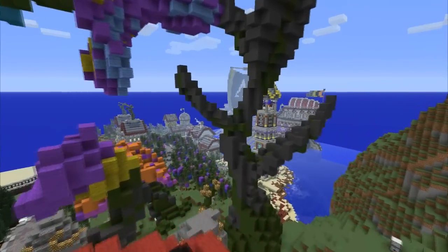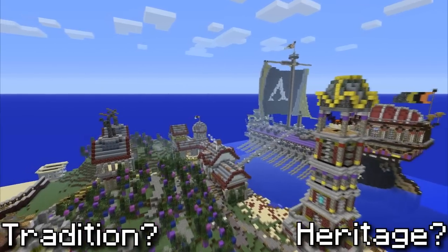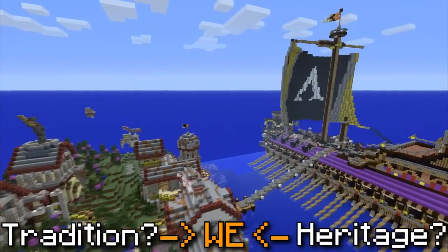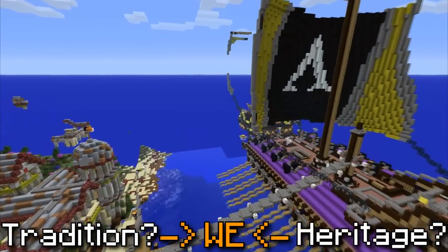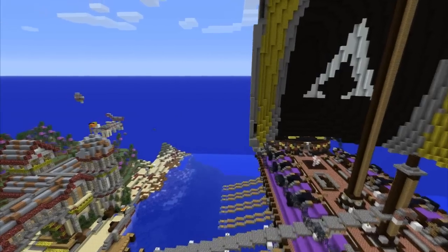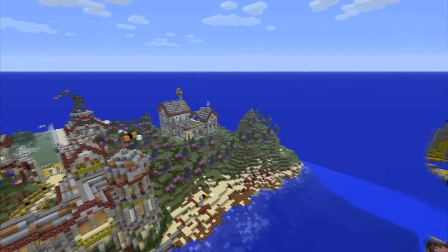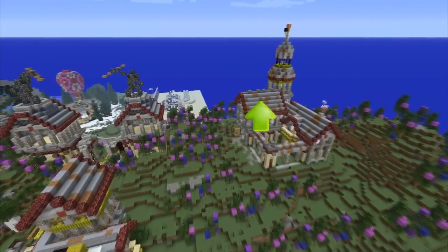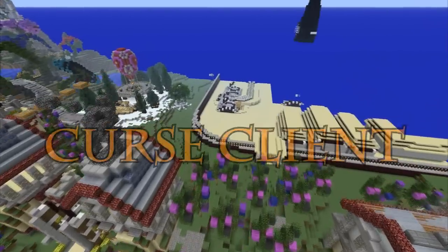Don't you want to protect tradition and heritage? Well, tradition and heritage is what we are all about. And that is why mankind uses only the very best in their works — the finest dirt dug up from the fields, only the highest quality cobblestone mined from that one ravine over there. And, of course, the new and improved Curse Client.